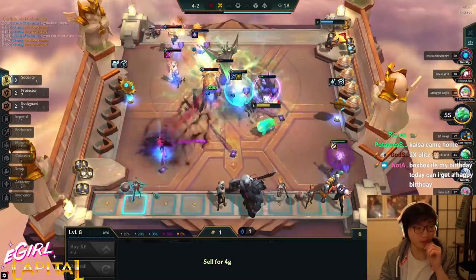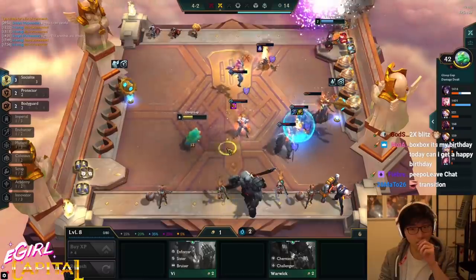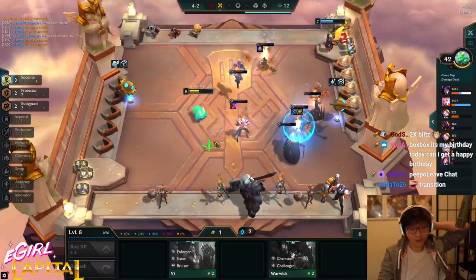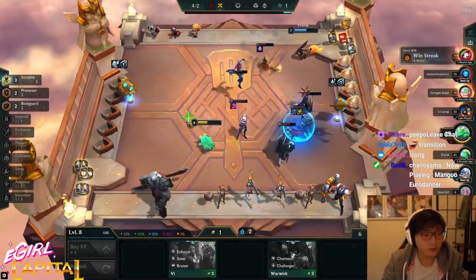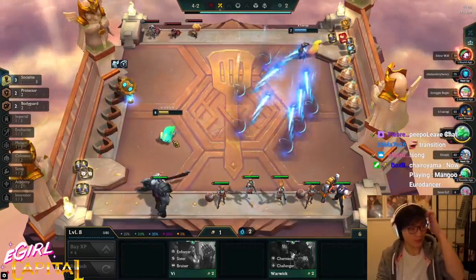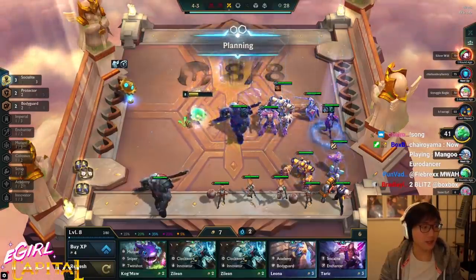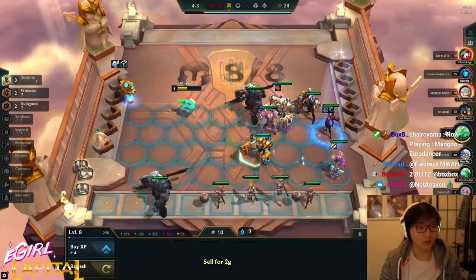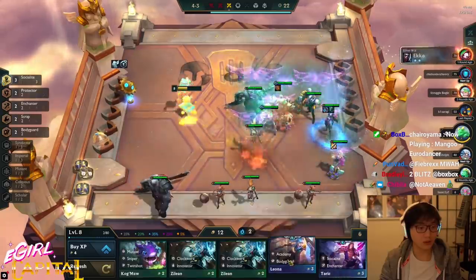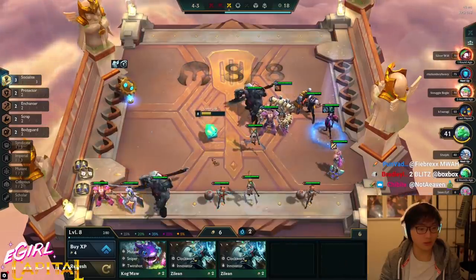Holy fast pivot. Now we need to build our support network. That was crazy — I actually got all my pieces, or most of them. That was a pog transition. I need to somehow keep my Kai'Sa alive. Shouldn't have sold that Blitz.